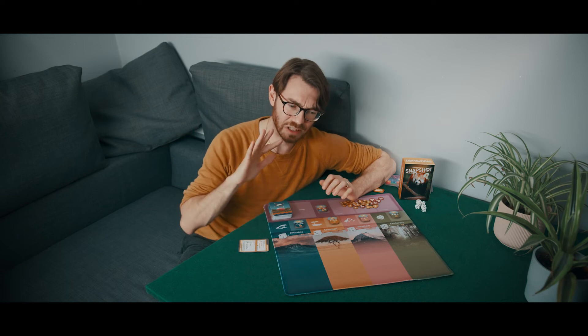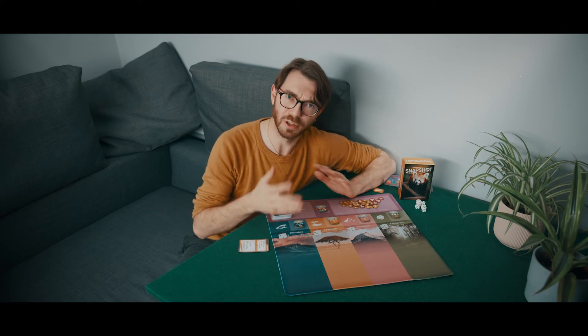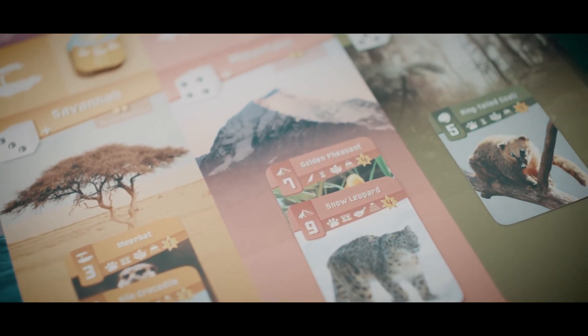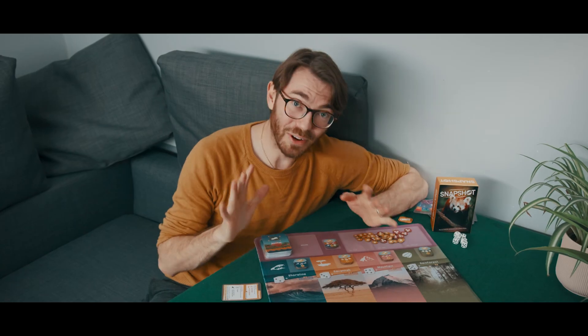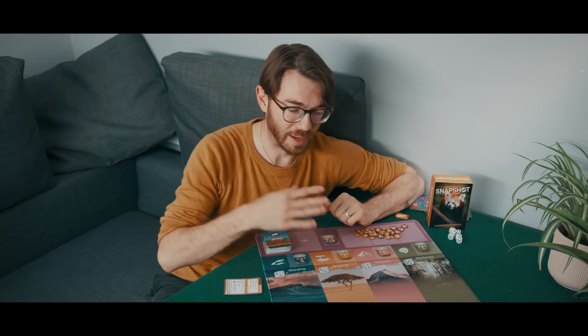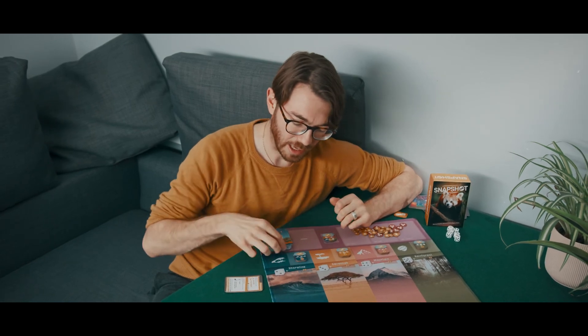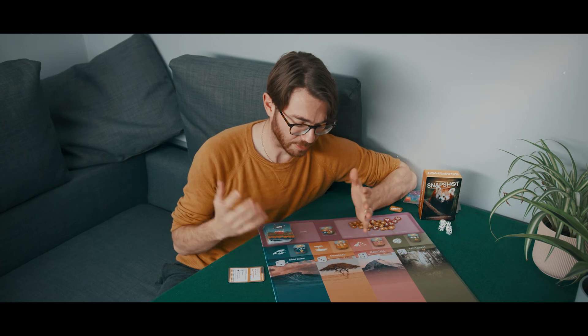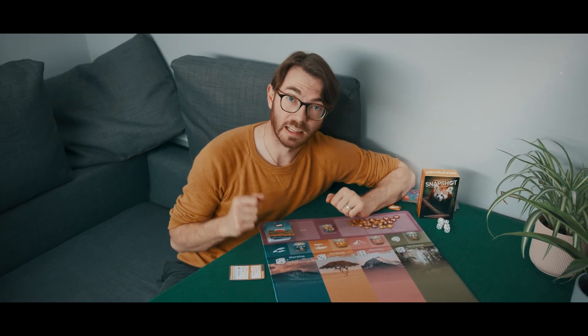And that was the Snapshot playmat in action. I'm going to be honest with you — I wasn't 100% sure about a playmat when we first talked about the idea, but as soon as this prototype version arrived and I played my first game of Snapshot on it, I was completely sold. I know I am a bit biased — this is a game I've worked on — but I do genuinely think it makes gameplay a bit smoother. It's so much easier to pick up the cards, and it just makes the setup so much easier. I will never play Snapshot again without this mat because it's just so much nicer.